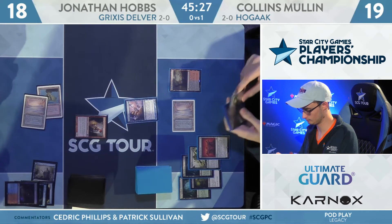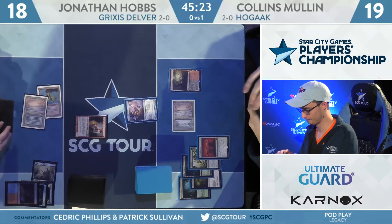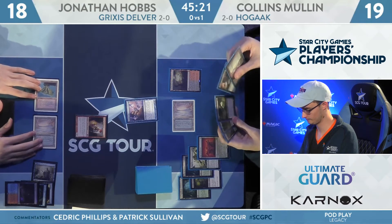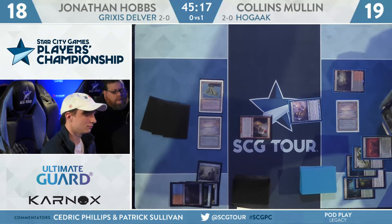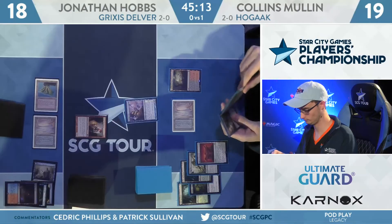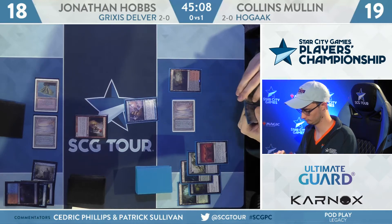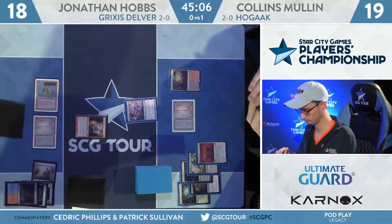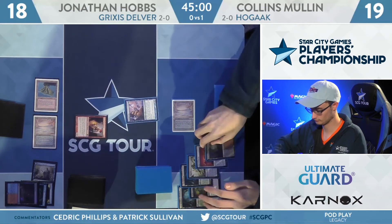For Mullen, he has milled over a Vengevine, Altar of Dementia, and a Fetchland with the Hedron Crab. Hobbs has set his hand down. If you're Jonathan, you're hoping Vengevine doesn't make its way back from the graveyard onto the battlefield right away. Is the hand down an F6 — 'I'm checking out, do your thing' — or is it trying to trick about Surgical Extraction? Mullen will sacrifice a Bloodstained Mire for an Underground Sea.